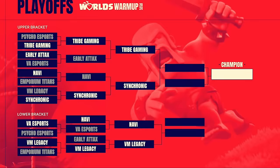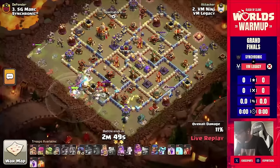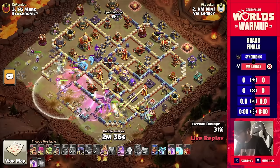VM Legacy has advanced to take on Tribe Gaming, which they ended up perfecting, advancing to the grand finals. The grand finals have kicked off and Ninja is in with root riders and valkyries going across this base. The town hall is off to the left, and the queen can actually step her way to the town hall if there's a wall break, but he doesn't have one. There is one little wall open, but some root riders are actually pathing in different directions.